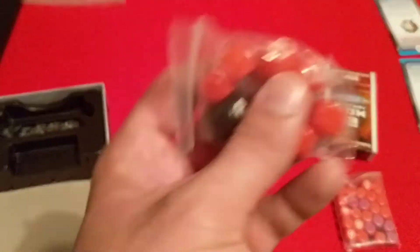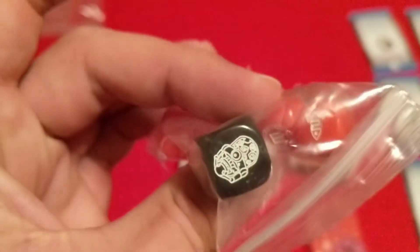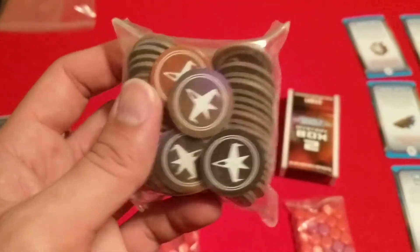Inside of Mystery Box 1, you have some tiny dice and another dice here. Don't know what they're for, but that's what's in there, along with all these tokens.